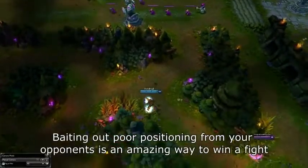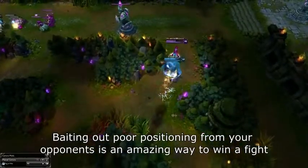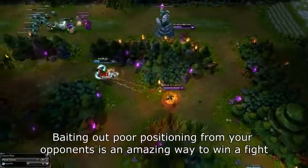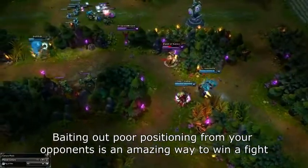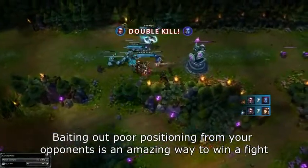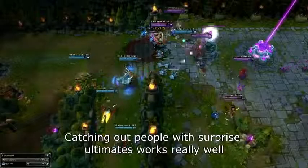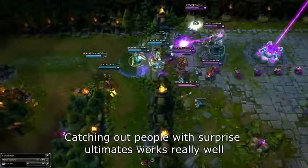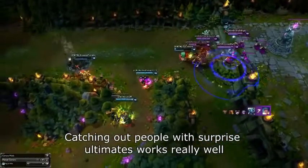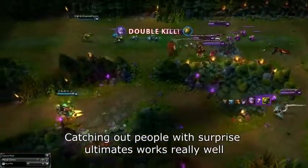Now let's talk about the actual teamfight. There are two parts: the initiation phase and the fight phase. The initiation is something that actually decides the majority of teamfights — this is when the fight starts and positions fall into place. Before the initiation, you need to have your lines set up so it will be hard for opponents to initiate onto you. Start by having your initiator go in, then have your team set up positioning to perform your roles optimally. The best initiations happen on someone that is caught out — when you see someone out of position, just jump on them for an easy catch and an easily won fight. It's important that you do not hesitate, because people don't expect random initiates, and if you can capitalize on that slight misstep, winning fights can become extremely easy.